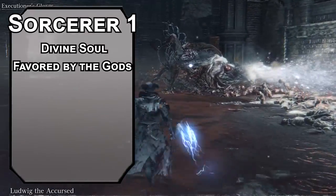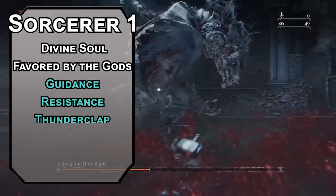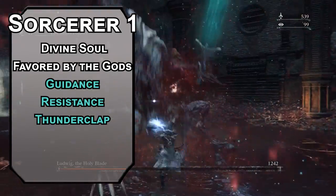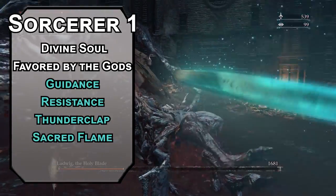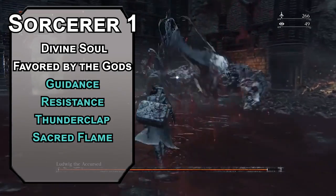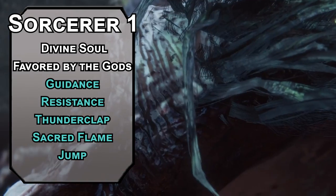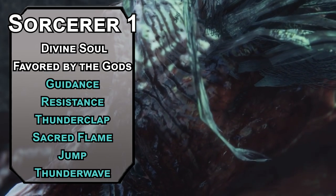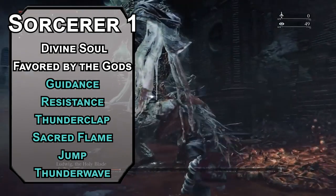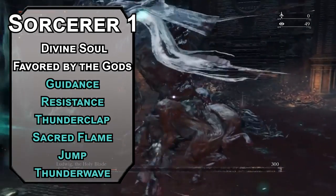You also get cantrips and spells, and can grab a few from the Cleric list. Guidance and Resistance give creatures a d4 for their ability check or saving throw respectively. Thunderclap forces a Constitution saving throw on creatures in a 5-foot radius around you, dealing 2d6 thunder damage to those that fail for a nice shockwave attack. Sacred Flame forces a Dexterity saving throw, dealing 2d6 radiant damage to those that fail — and you also get to ignore cover, more baloney hitboxes. First level spells: Jump will triple your jump distance for a minute for 24 feet of vertical hops. Thunder Wave forces a Constitution saving throw on creatures in a 15-foot cube in front of you, dealing 2d8 thunder damage and pushing them back 10 feet if they fail.